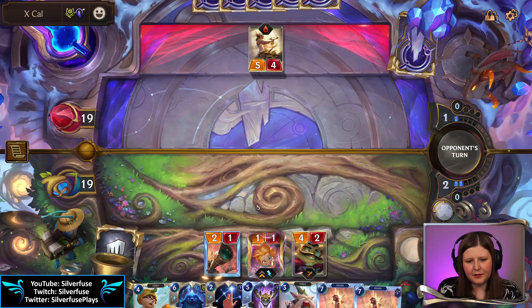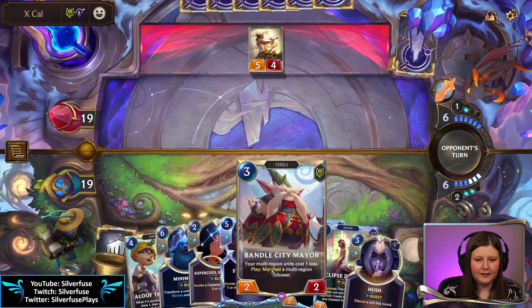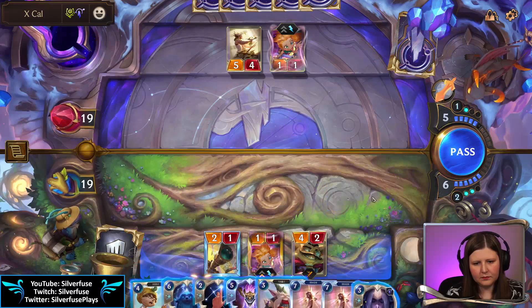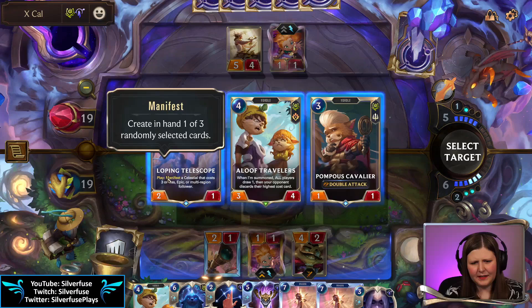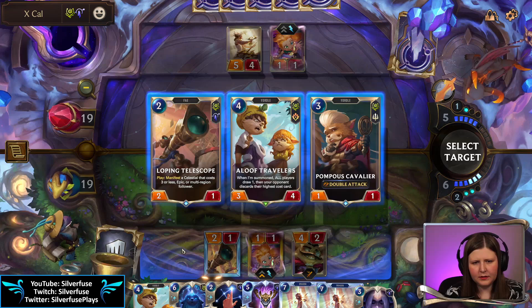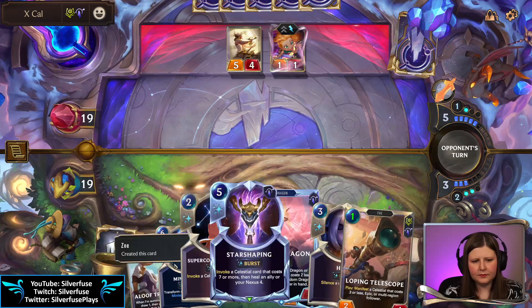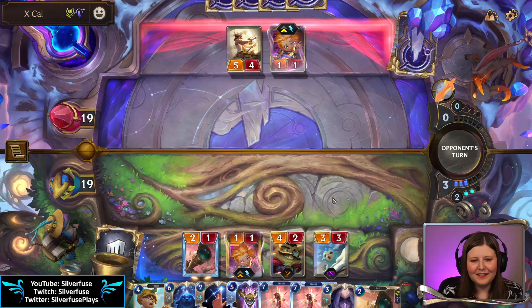We got a couple more turns until our Vandal dragon coming up — this is so good. Alright, Vandal City Mare next and maybe super cool Star Chart. Telescope or Aloof Travelers — I think telescope still, it's just too good, too much value to pass up. Mini morph — that's so sad for them. That's the saddest mini morph I've ever seen in my life.